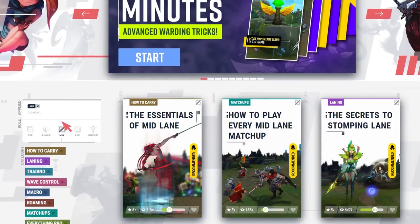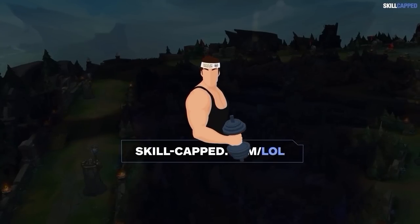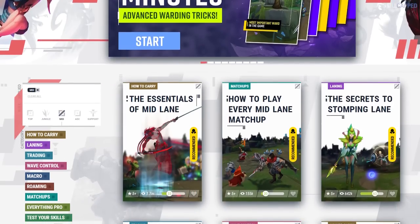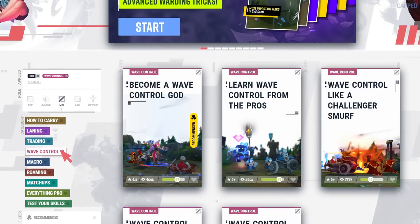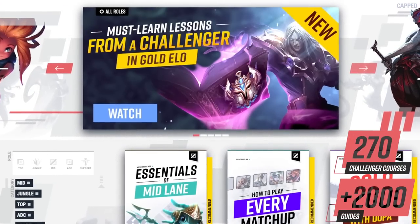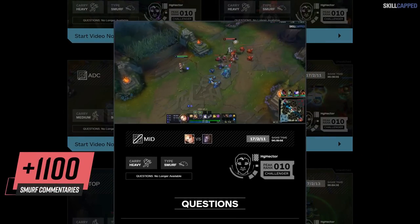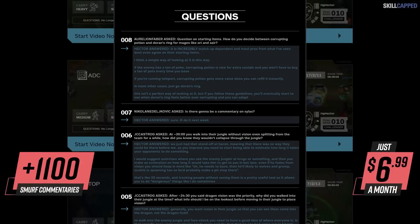Before we wrap this up let's tell you a little more about Skill Capped. We offer a 5 division rank-up guarantee, which is a pretty crazy thing to offer — it's like a gym membership guaranteeing you'll get ripped. We've offered this for years because our service really does work. We produce by far the largest catalog of premium League guides on the internet, adding over 20 videos a week with over 1600 guides curated into over 100 courses. We've also sent challenger players into elo hell 714 times and counting where they commentate how to carry live and respond to all questions. Sign up today for as little as $6.99 a month if you are serious about improving.